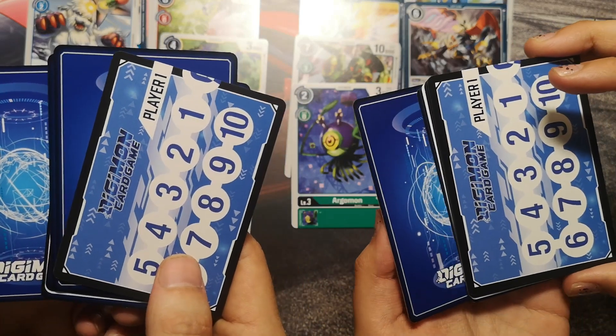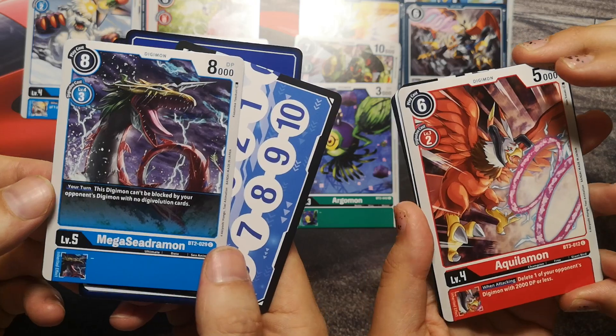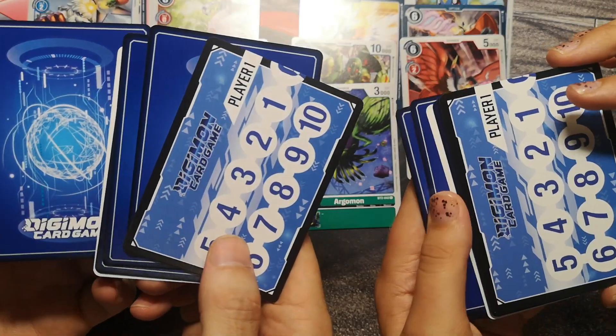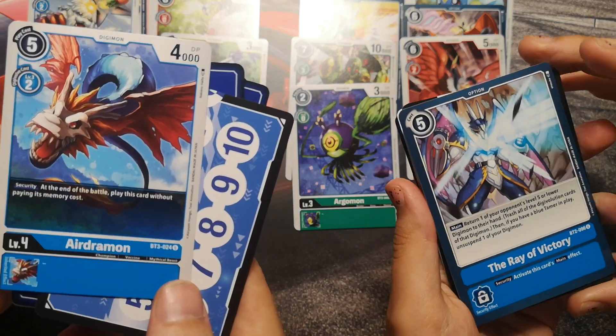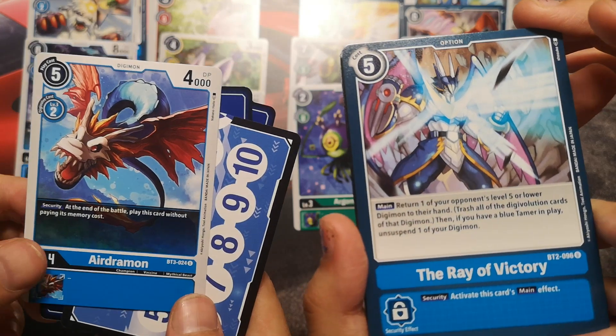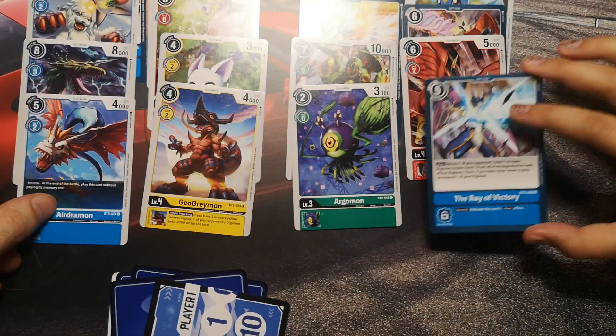I'm ready. Are you ready? Yes, I am. Go. Aquilamon. Mega Cedramon. I think you win — yes, I win. Next is another Airdramon. We have plenty of these now. And the Ray of Victory — we have many Rays of Victory also. They're both good, so this is a draw.